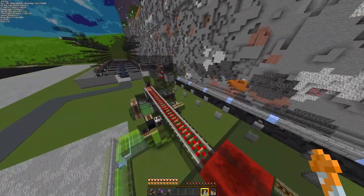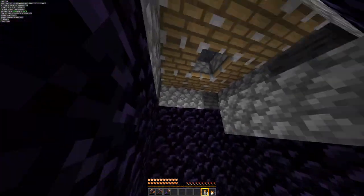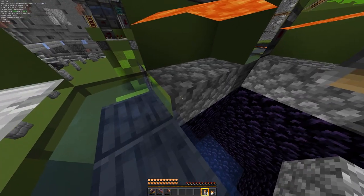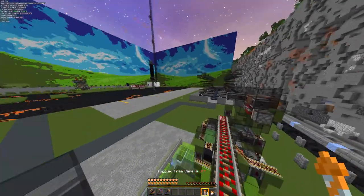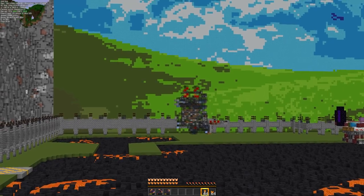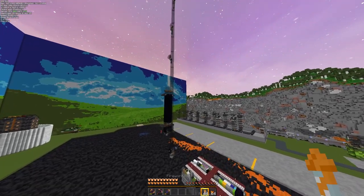Henrik and I made these two very small cobble farms, which are relatively compact for their size and produce 14,000 cobblestone per hour per module. You can also make a slight modification to make them work with basalt by adding blue ice instead of the water-logged stairs — just put blue ice there and you'll create basalt instead. We need cobblestone for the crafter, and these will produce a bit more than the roughly 22,000 we need, but more is always better.